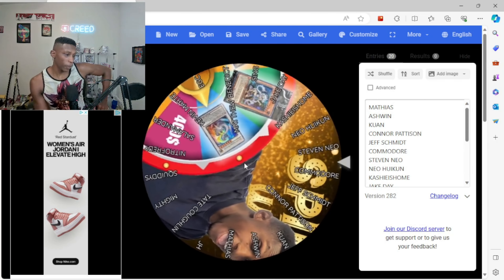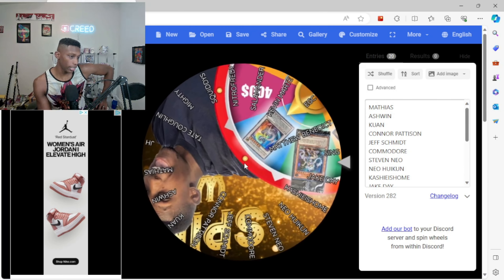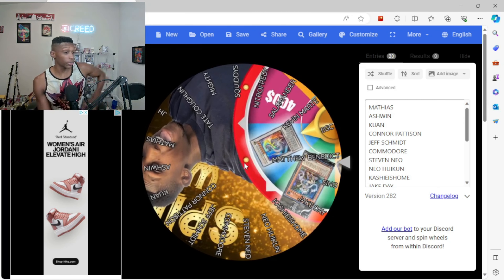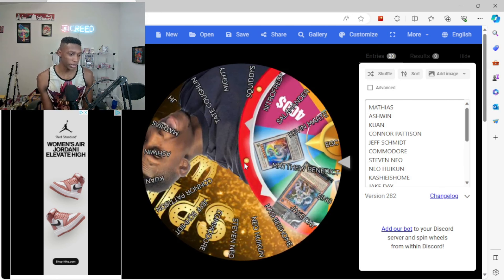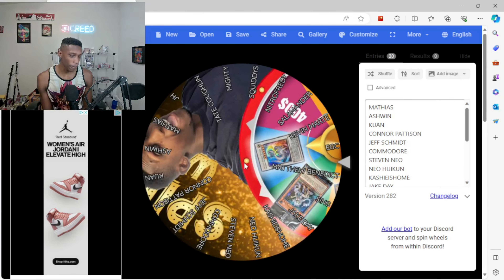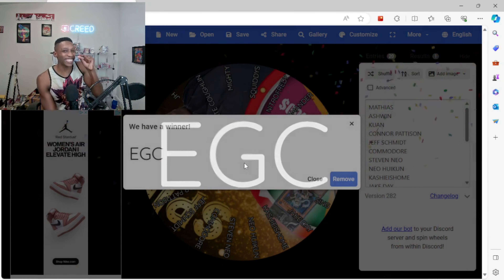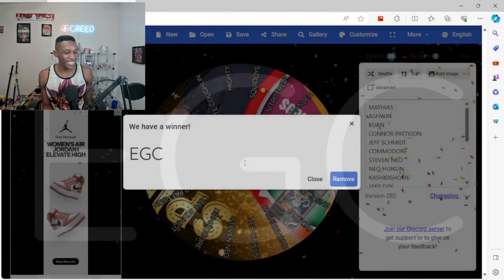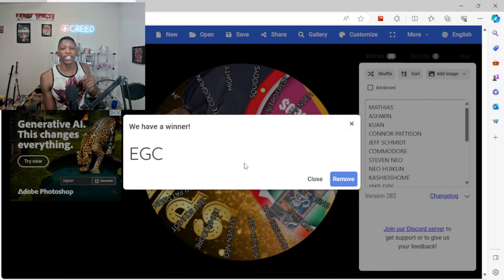Starting to slow down — we got Steven, we got Neo, Kashi, Jake Singh. Looks like Matthew or EGC. This one's going to be really close, it slows down right in between names. It is EGC by a tiny bit — that is insane. EGC, hit me up on Instagram, creed454, so you can get your card.